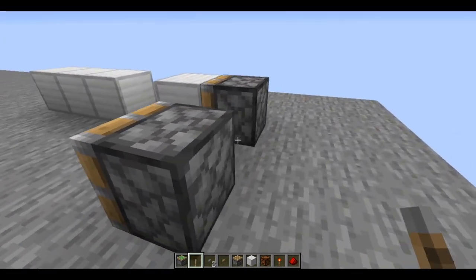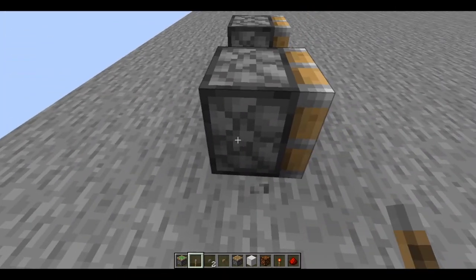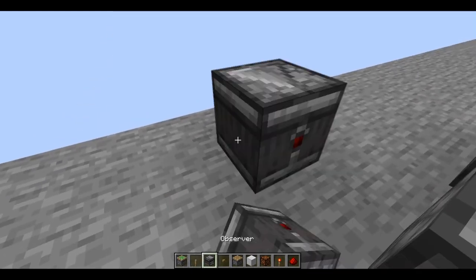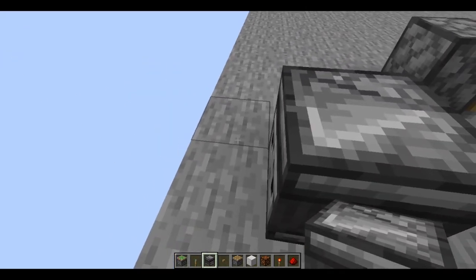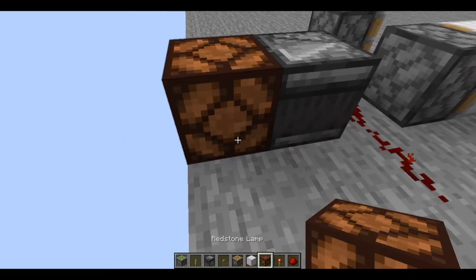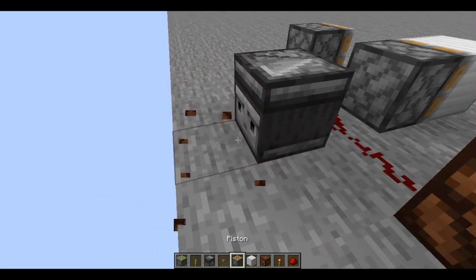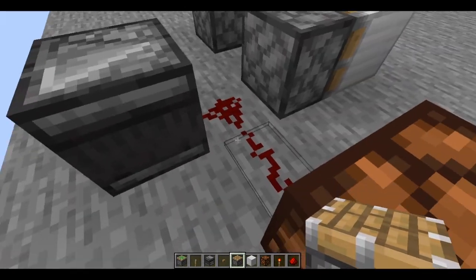Another feature that sticky pistons have — which is only in the Java version of Minecraft — is that they can spit out blocks. If you place an observer, which gives off a one-tick pulse (I will be explaining observers later), whenever they detect a change, they give off a one-tick pulse. So whenever they detect that something happens, they give off a one-tick pulse.